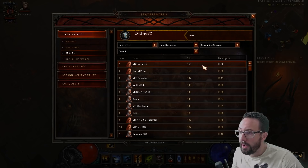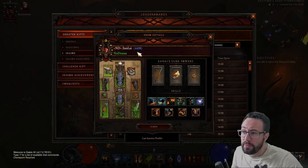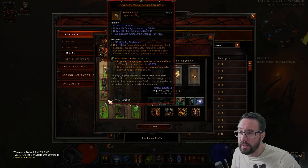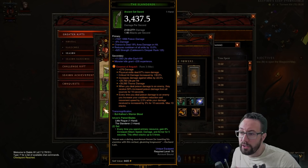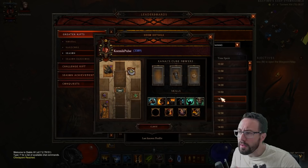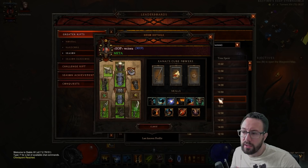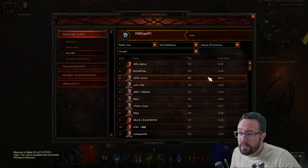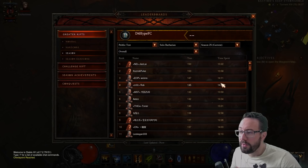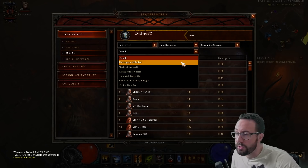Starting off with Barb — we've got a 150 on Barb in 10 minutes. It is Whirlwind, with an eye-watering 4.4k Paragon and absolutely perfect gear, no shenanigans with the gems. So it is totally legit — if you could build this character it is something you could do. The next player back is on LoN Hota. Whirlwind is a very strong build but I think it's going to be a little bit difficult — not everybody on the board is going to have 150s.